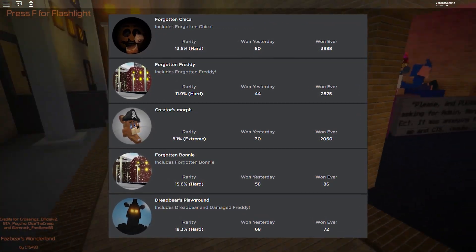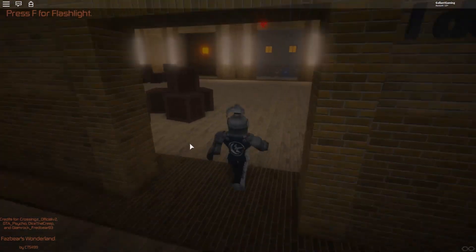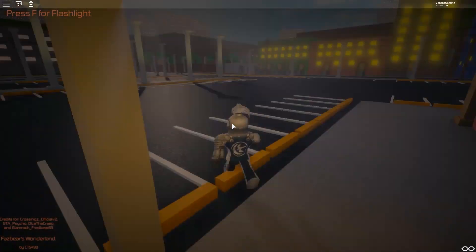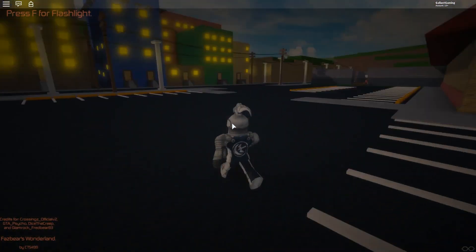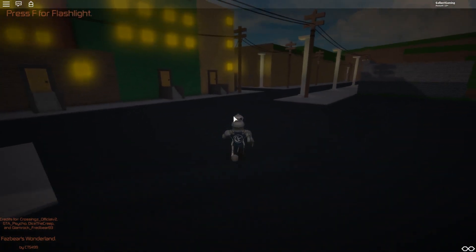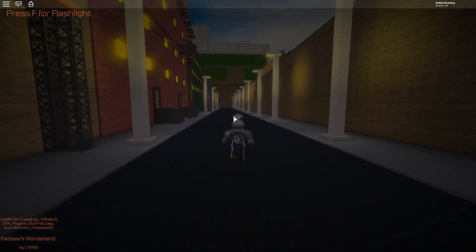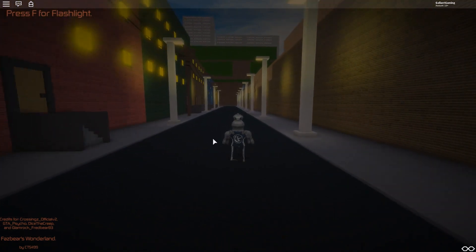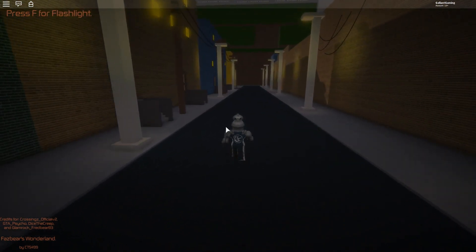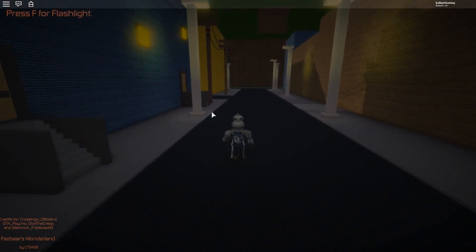We're gonna start off with the Forgotten Chica badge. They're all pretty easy to get. Luckily we can sprint. For Forgotten Chica, we're gonna go to the map and we're gonna have to run all the way to the second pizzeria. If you wanna get any of the other badges in this game before these ones, make sure you check out my previous videos, because I have a video on every single badge and all the Game Passes as well, at least up until now.